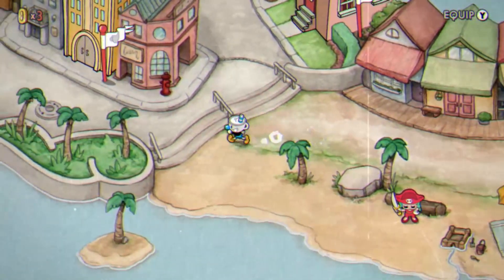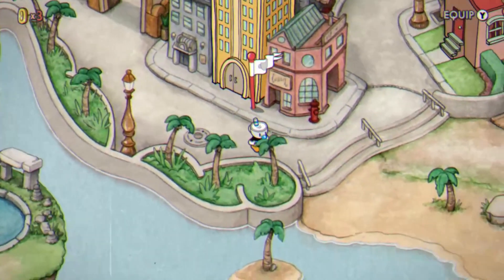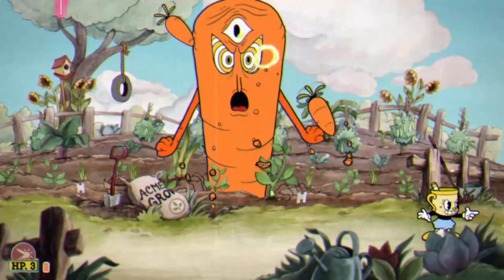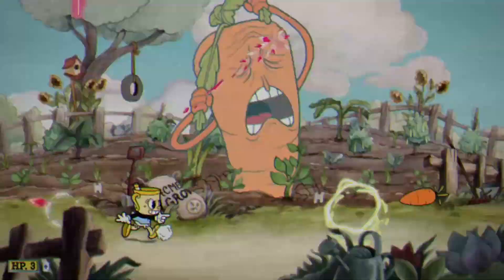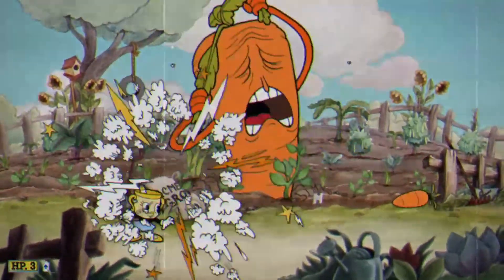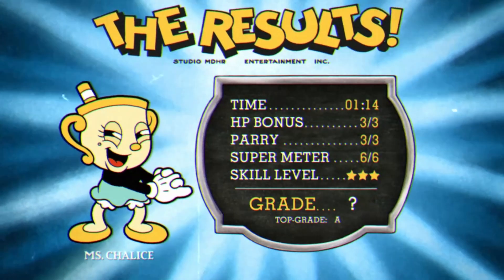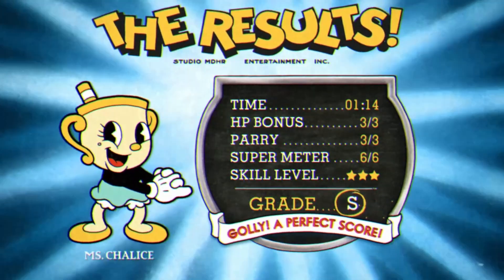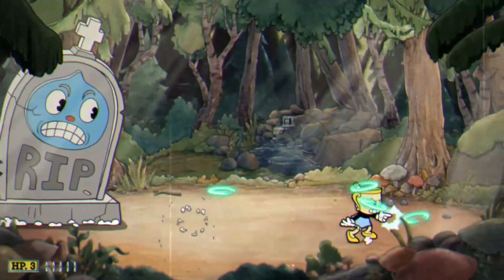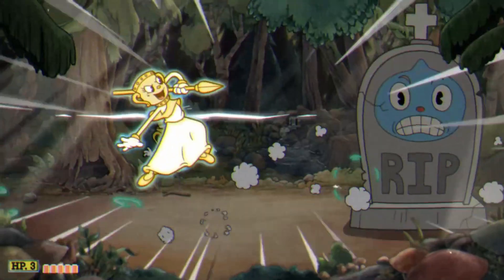That could be the end of the video, but I wasn't quite satisfied — I needed to know what about expert mode. Essentially you get an extra HP buffer without your weapons doing less damage. With the extra HP, you can still take a hit and get an S rank. So whether you're just looking to beat expert mode or go for those S ranks, it's definitely easier with Miss Chalice in almost every situation.